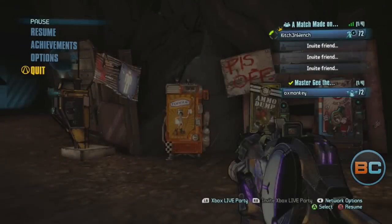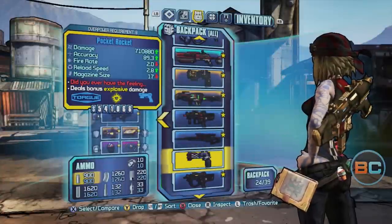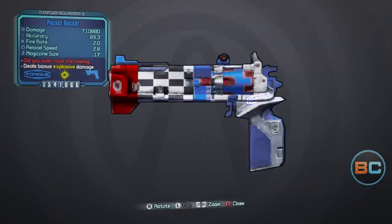Save and quit if it doesn't have what you're after and try again. Torg vending machines always have a legendary as the item of the day. It can be either a weapon or a grenade mod. The Pocket Rocket red letter pistol can only be obtained from Torg machines.